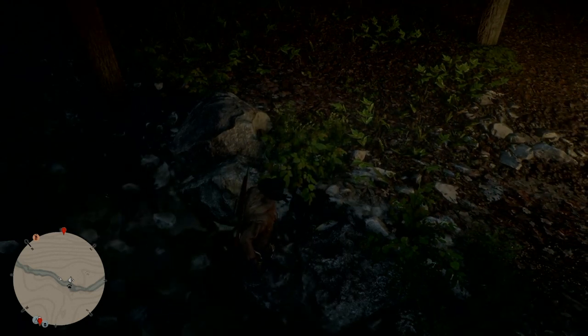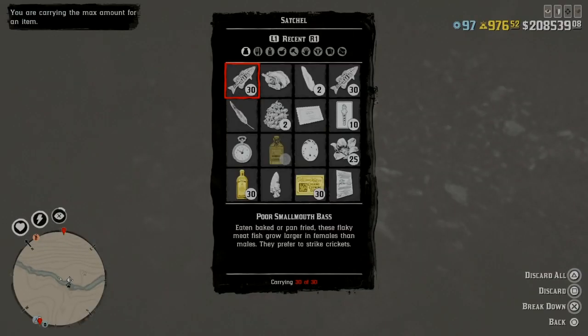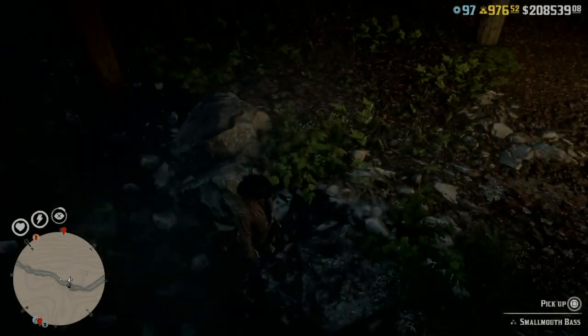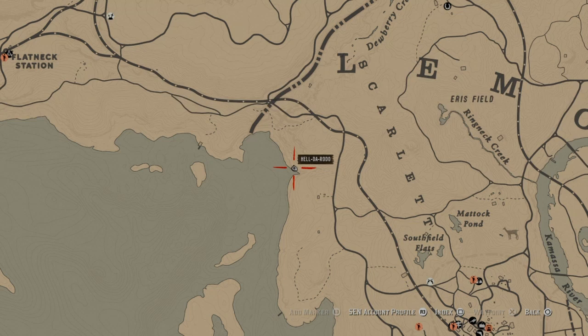This is for the new players — I totally forgot about this oldie but goodie. I thought they patched it but I guess not. As you can see I'm carrying max: 30 poor ones, 30 good ones, and I didn't break any down. We couldn't carry any of that back in the beta days.